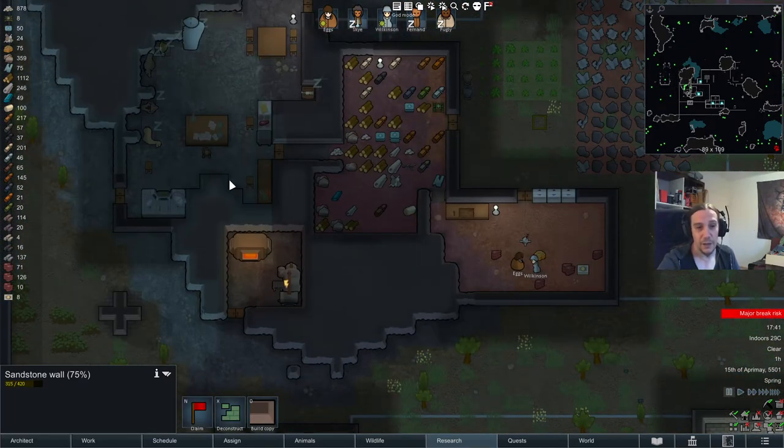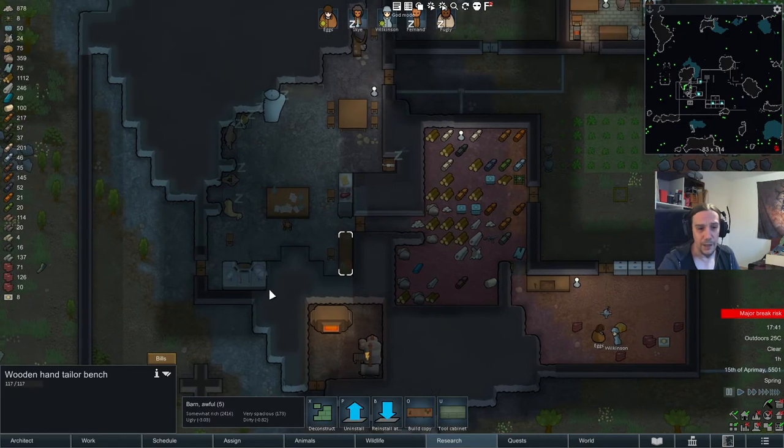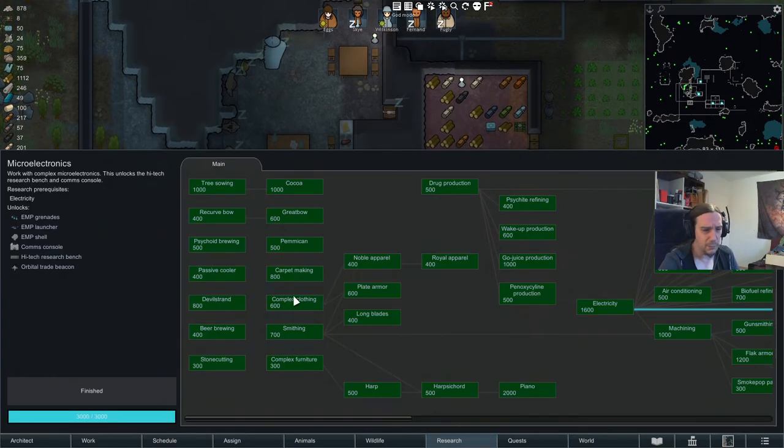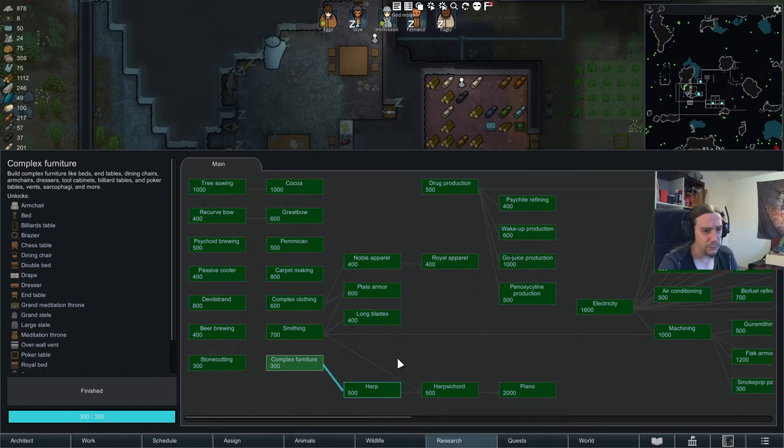Among crafting items, there's also furniture. If you really want to, you can trade furniture, but minified furniture is heavy, so you'd need a flotilla of pack animals to get that done. Theoretically though, no problem — you can turn that stuff into money too.